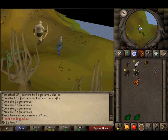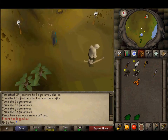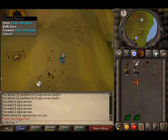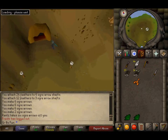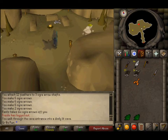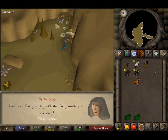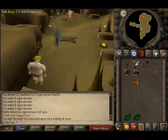You want to head over to the cave over here to the north. You want to come north here and then talk to the two Orgs in there. Go through all the dialogue and talk to the other one as well.